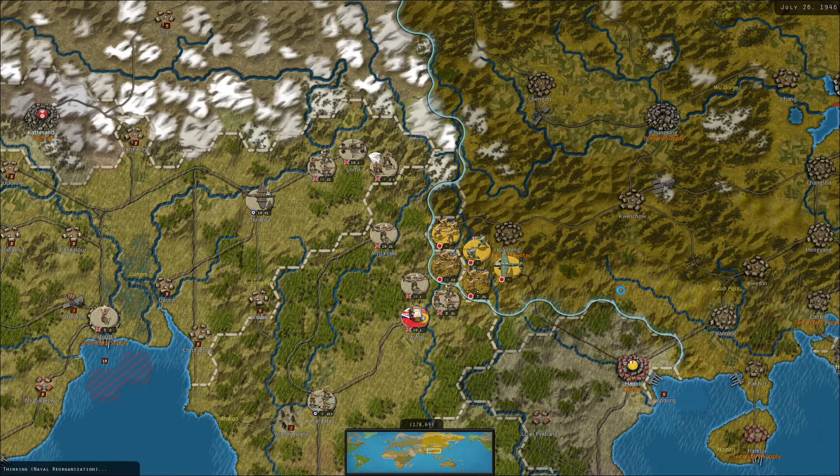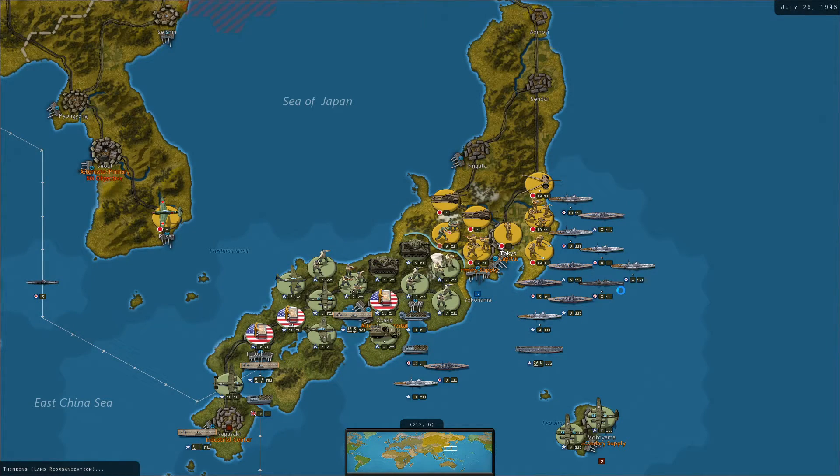One to one, the German units are always better than ours because their national morale, due to taking Russia and all of Europe, is like 137% compared to the British which is like 50 and the Americans which is like 70. But if we start inflicting heavy casualties on them, that can give us a little bit of a boost in morale and also hurt their morale. So that could be good for us.